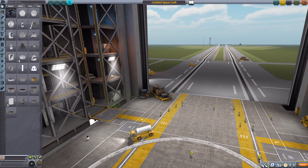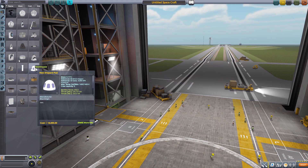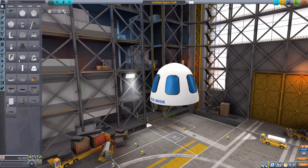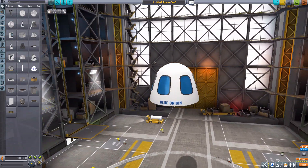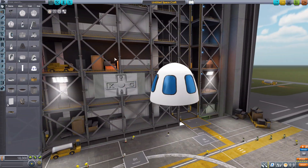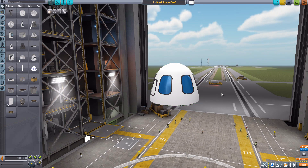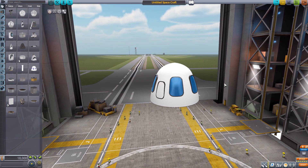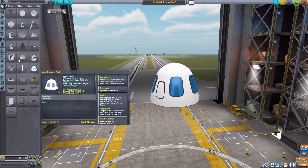The first part is the New Shepherd pod, and it is a very good-looking thing — it looks just like the New Shepherd command pod, with massive large windows. Thankfully it also has an interior view, so you can gaze out of those windows through the eyes of your Kerbals, which is always entertaining. It's a very nice internal view — honestly probably my favorite part about the whole mod.